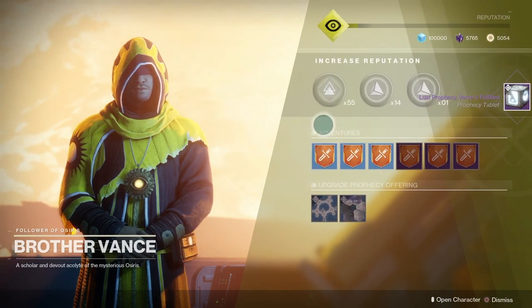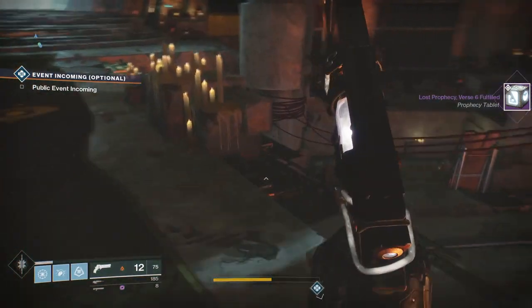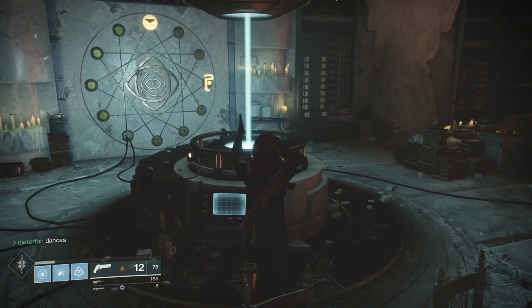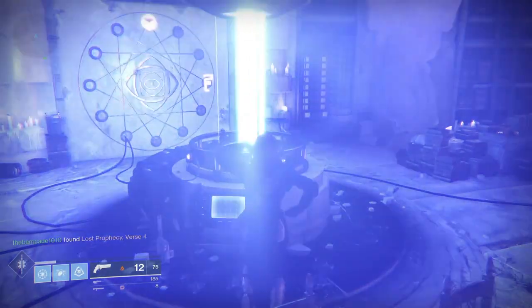I'm going to take it over to the forge now. I honestly kind of want to get a pulse rifle, maybe even a sniper — who knows, maybe there might even be exotics in this forge sometime down the road. But for now, this is the third prophecy that I've completed. I've gotten a scout rifle, a hand cannon, and now we're about to find out what Volume 6 gives us.